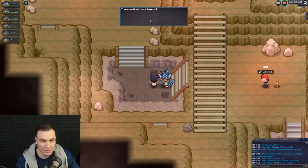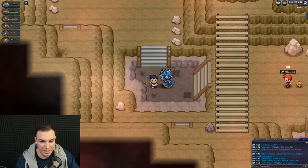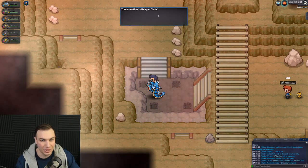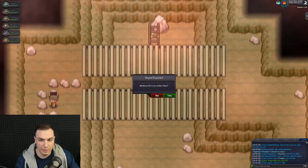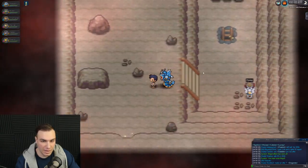You can just find anything in these dig spots — found a Pokéball in that one, it's so random. Then another Reaper Cloth! There's also Brox and something going on in Diglett's Cave — I wonder how we get up there.